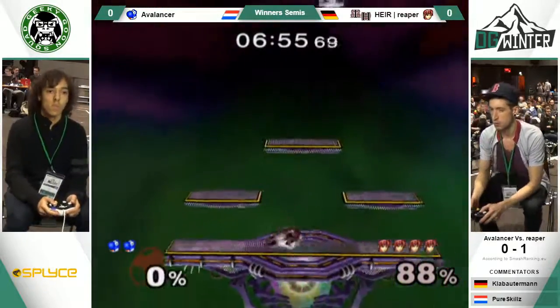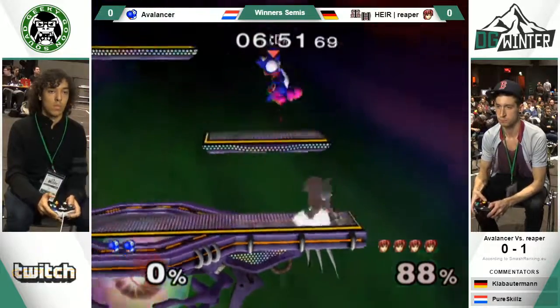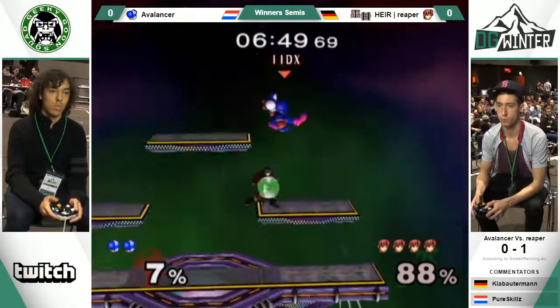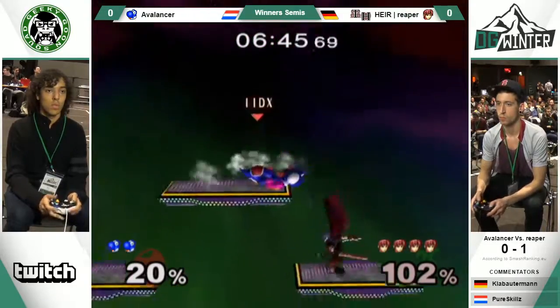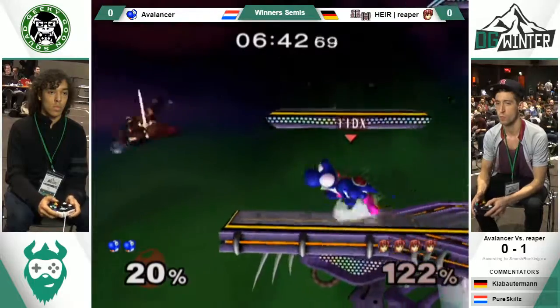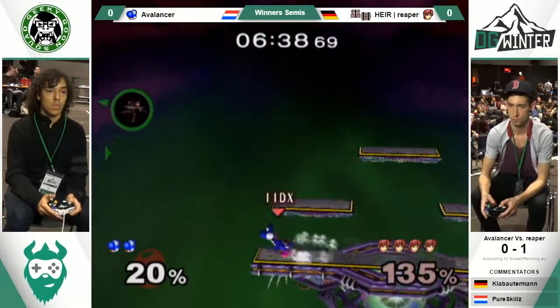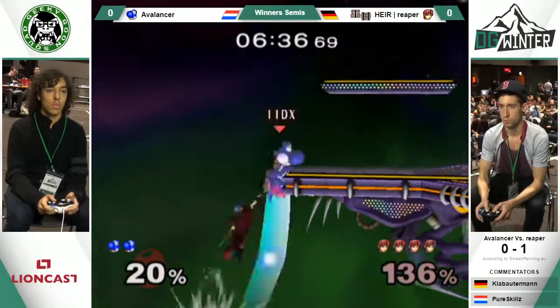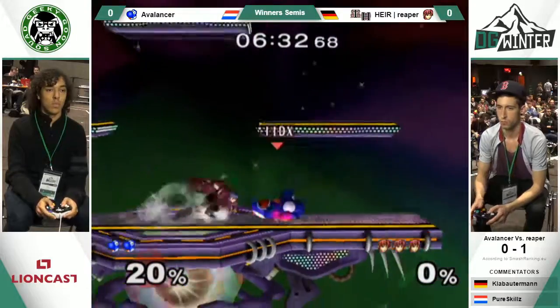This is a dead Yoshi. Reaper playing very good actually. Counter is actually a decent option against Yoshi because Yoshi rarely ever gets a grab. Good wait on that Nair to get a strong hit. Interesting trajectory from that Nair — because he hit it in front of him but he went back.